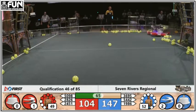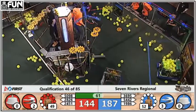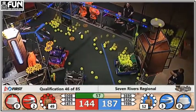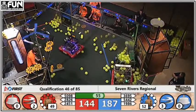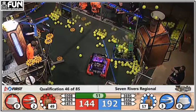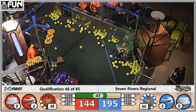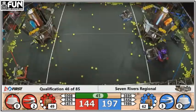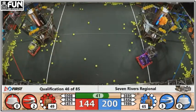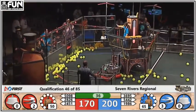Now red gets that second rotor spinning, so a fairly tight match with about a minute to go. Although blue now just got a third rotor spinning, so they jumped up another 40 points. We go down under a minute, about 50 seconds remaining. 50-point advantage for the Blue Alliance here. Both alliances well over 40 kilopascals and pressure points.